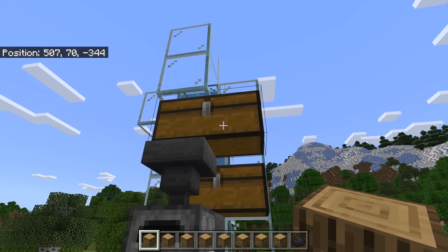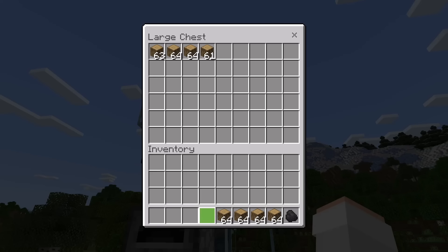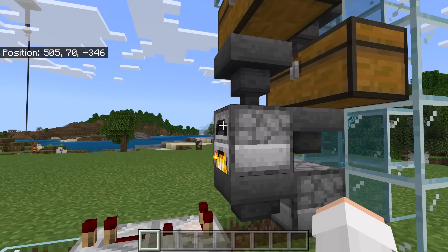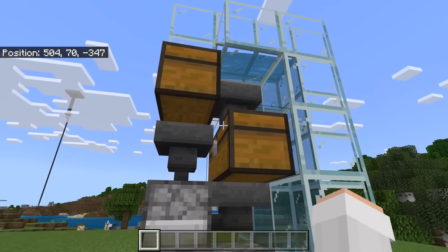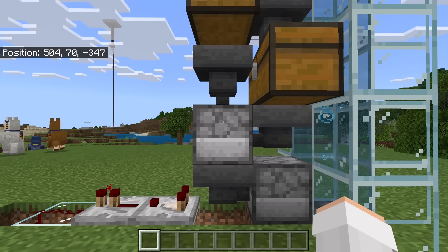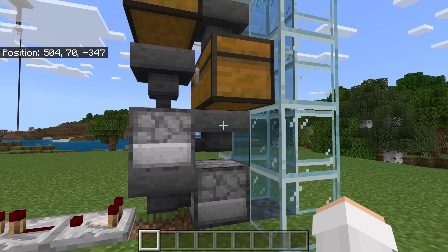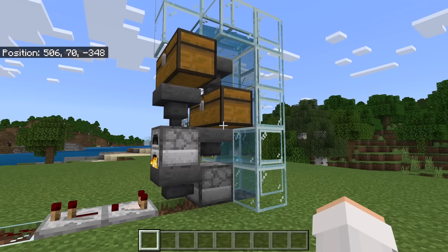I am now going to show you how to use this farm. To use it, first open this chest and add any type of logs. You can add any amount of logs you want, however I recommend you add at least a stack. Now all you need to do is wait. Charcoal will be created then sent up. It will then get funneled down into that furnace. Once the furnace is full of charcoal, charcoal will get stored in that hopper. After that hopper is full, charcoal will get stored in that chest. This farm is a great easy way to get a lot of charcoal.